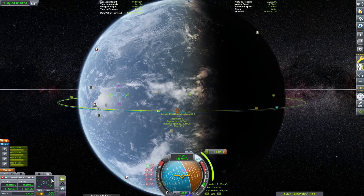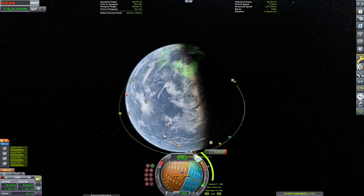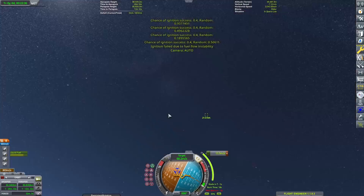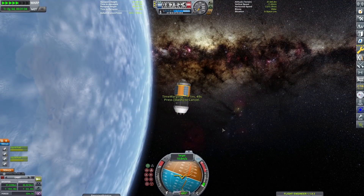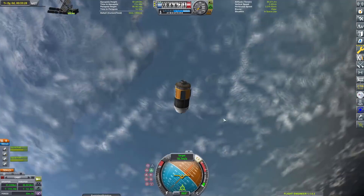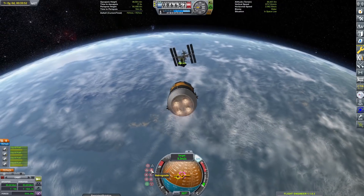Time for another rendezvous — funny how those seem to always happen in this video. There are a total of, I believe, eight spacecraft that have visited the ISS. Actually no, there's nine. So you'll have to stay tuned to see what the last launch is.